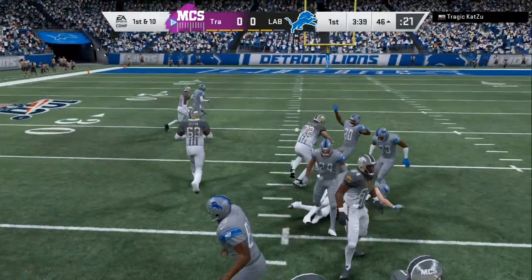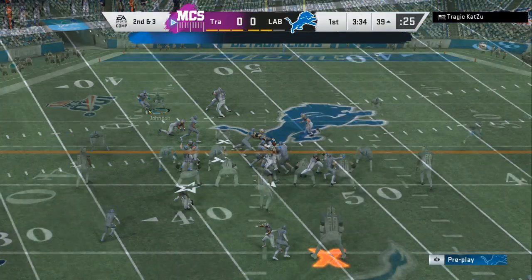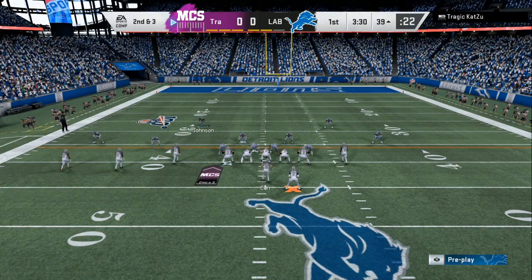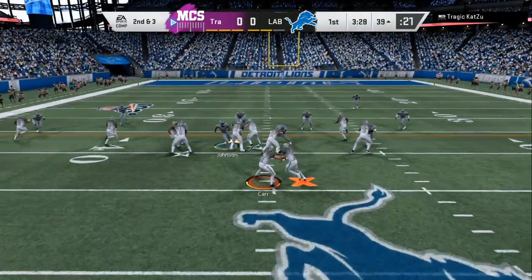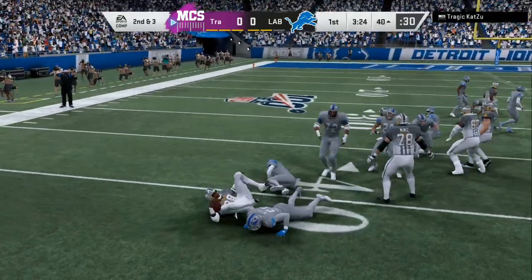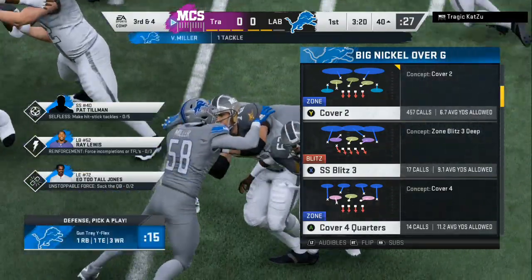He does get loose on the outside so we're gonna pinch our line down. I can see that he wants to run the ball a lot out of this package and we want to force him to the outside. He got the block shed but we knocked him out of the zone — he lost yards. The pinch in the line made him take an angle to the outside.